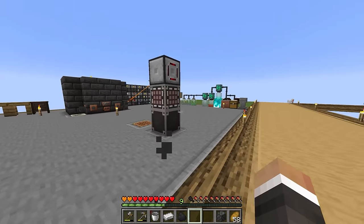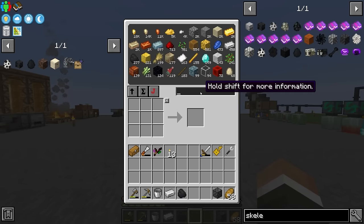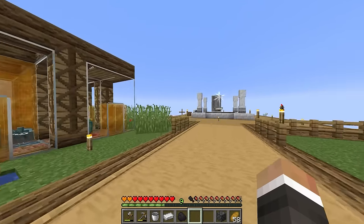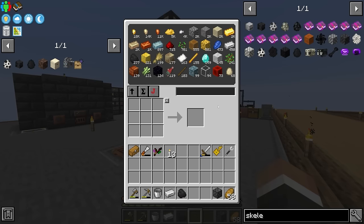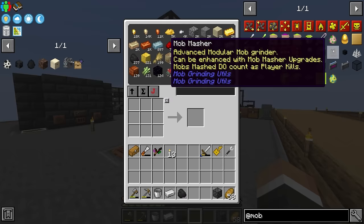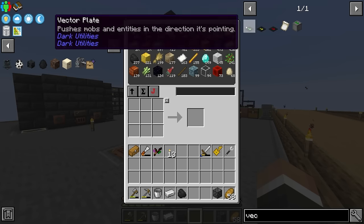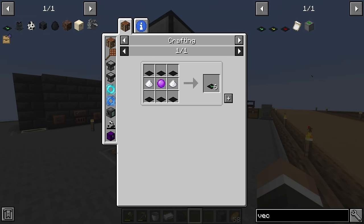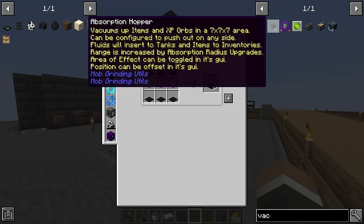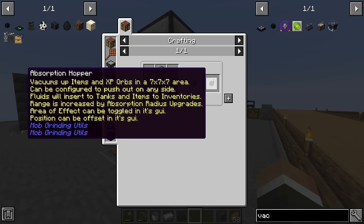That's the plan for today. To do that, first we need skeleton skulls and we don't have any, so it might not be a bad idea to set up a classic modded Minecraft mob farm to get passive mob drops including enderpearls without having to manually fight endermen. Thankfully we have Mob Grinding Utilities installed, which gives us the mob masher as a mob grinder. We also have vector plates which act as conveyor belts that mobs can spawn on, pushing them into the mob masher. We could also use the absorption hopper to automatically collect mob drops and XP orbs.